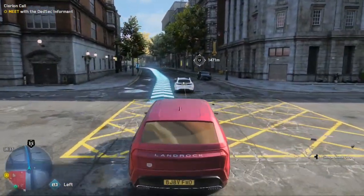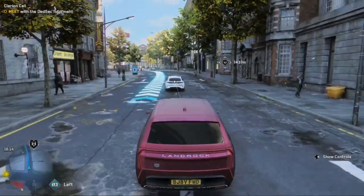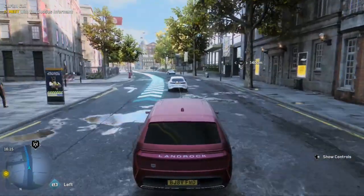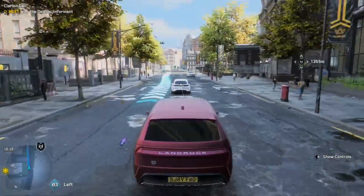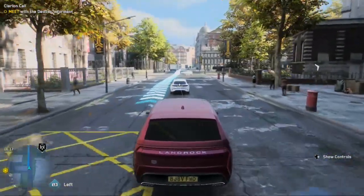One disadvantage: as you can see here, I'm stuck behind a slow vehicle. If you're stuck behind a slowpoke you're going to go pretty slow, and you're also going to follow all the traffic rules — you're going to stop at red lights, obey the speed limits. So this is definitely not the fastest way to get from point A to point B. You can get there faster driving yourself.